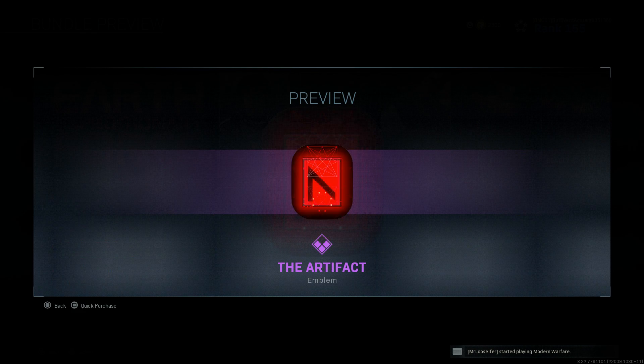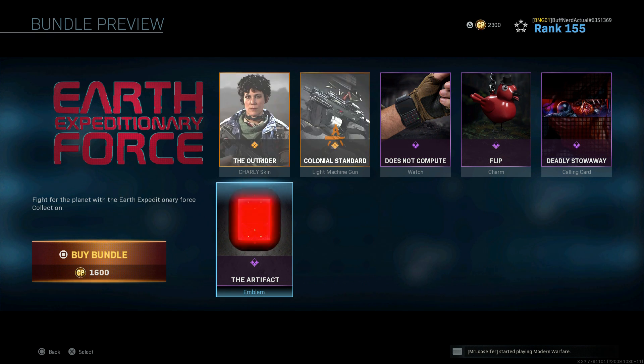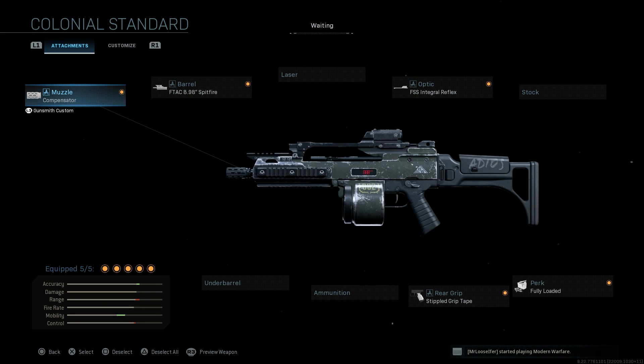That's all available in store for 1600 CoD points. Let's go ahead and back out. We'll look at the weapon as well as the operator, and then jump into some gameplay. You can see here the final design for the weapon itself — the Colonial Standard Machine Gun, turned into a Ka-4 variant, with that 100-round CMAG on there as well.